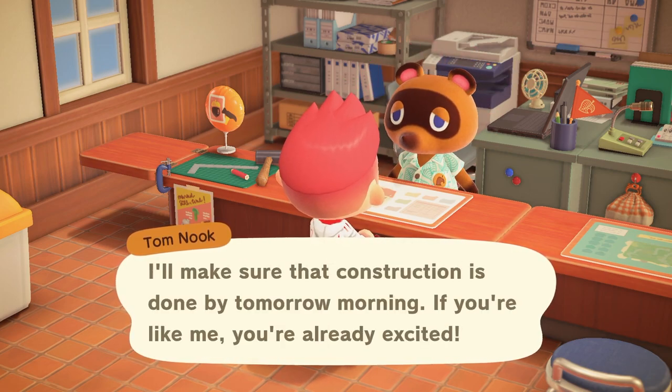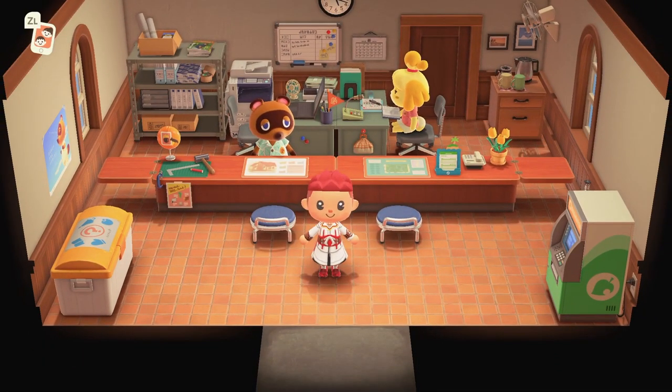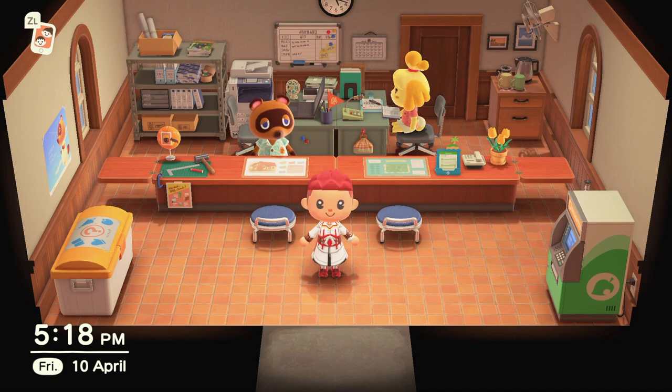And that's basically how you change your house — it'll be 5,000 bells. By tomorrow morning it will be updated and I'll have my new door and new mailbox, as simple as that. The further you get with different house levels and paying off loans, the more things you can upgrade and customize. Hope that helps you guys, and I'll see you in a future Animal Crossing video — thank you so much for watching!